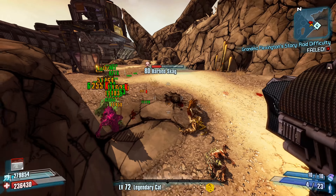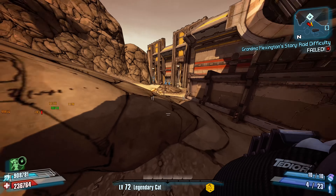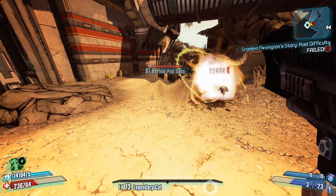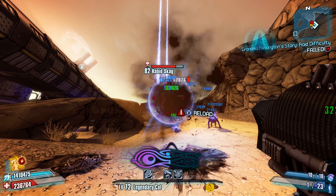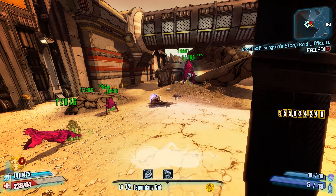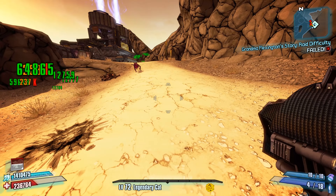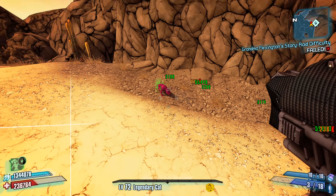While this launcher isn't overpowered or anything, it is kind of cool that you can shoot these quasi-dart or error-like projectiles that explode on impact. It's also pretty cool that these projectiles deal non-elemental damage rather than explosive or elemental damage. Otherwise, there's not much else to the Error Message, other than you will need the Captain Scarlet DLC in order to use it.